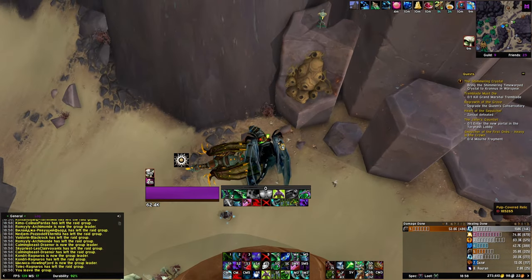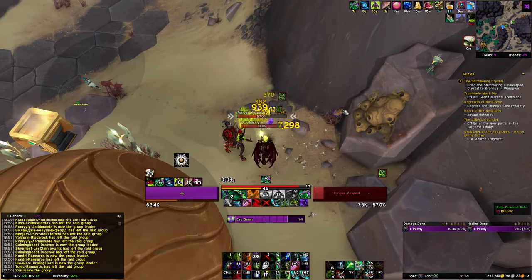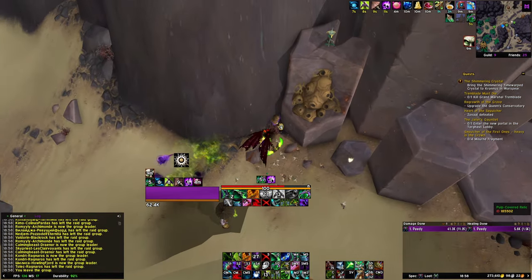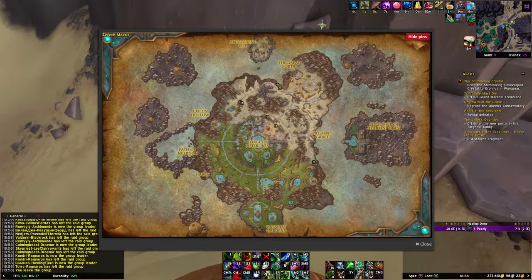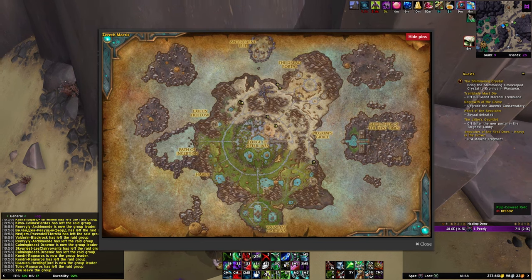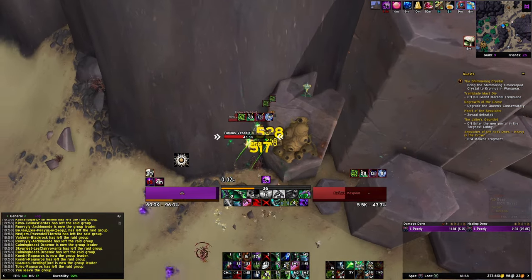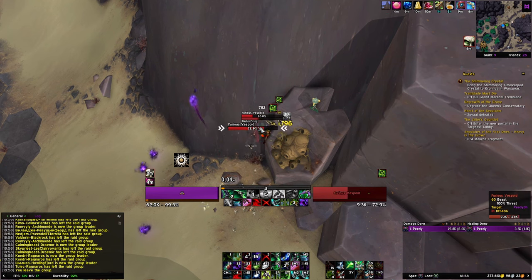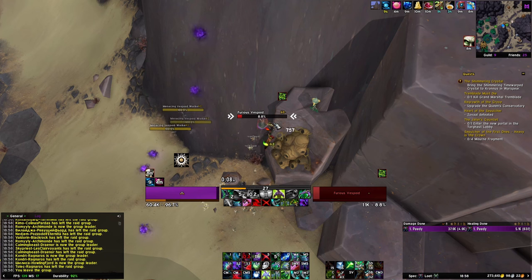The first thing you need is the Buzz schematic. The schematic drops from a pulp-covered relic in Zereth Mortis. This relic has a couple of spawn locations, which are shown right now on the screen, and the drop is not guaranteed. So keep in mind this might take you several attempts on several days and different characters to get if you're unlucky. You click the relic and it will spawn some mobs, you kill them, and after you click a few times, you will eventually be able to loot it.